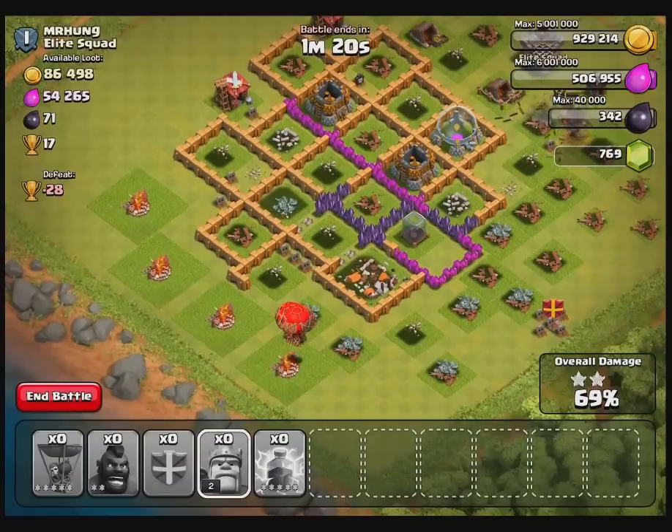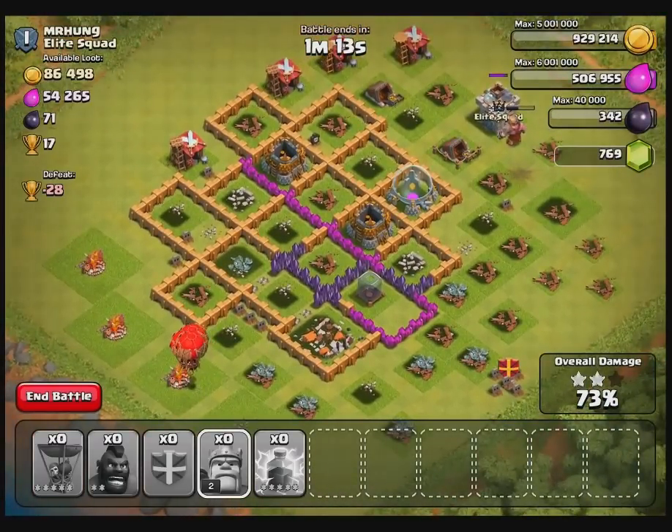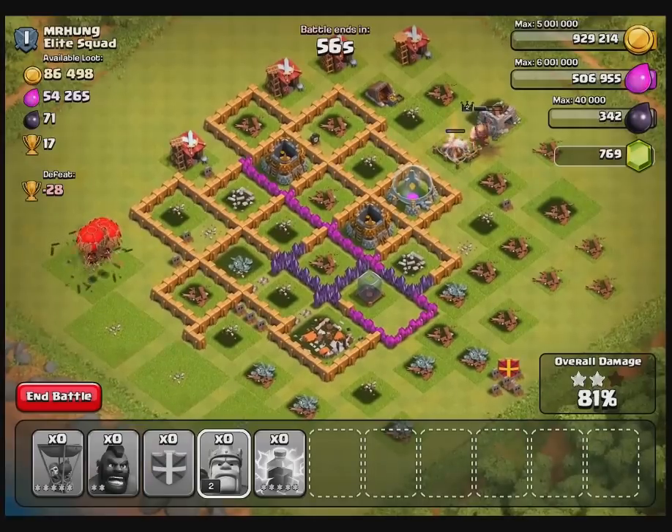I don't think I'm using balloons to the best of their ability here, because as you saw I had a massive amount of balloons wiped out by wizard towers. At the same time it was a goofed attack because I didn't actually destroy the air defenses at the beginning — I goofed up on the drop of the lightning spell.